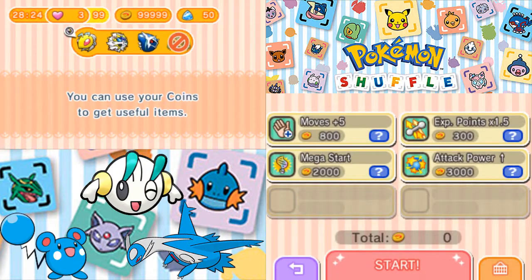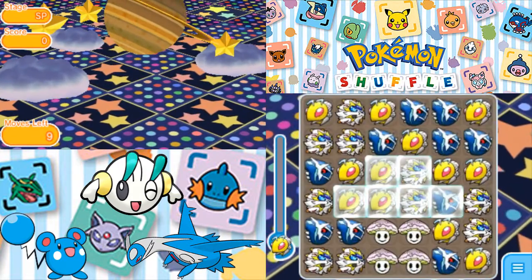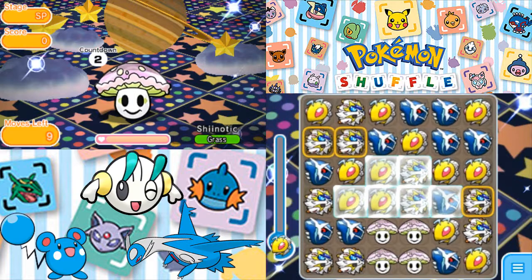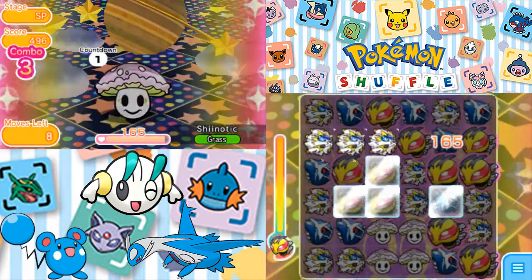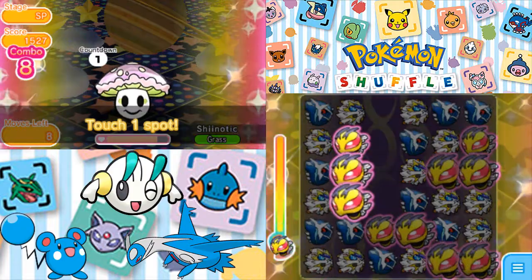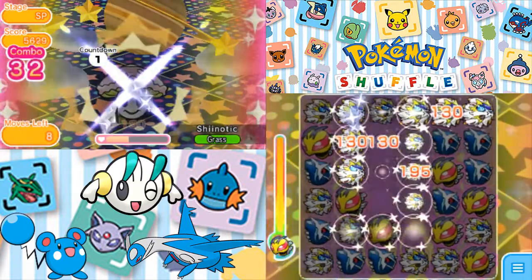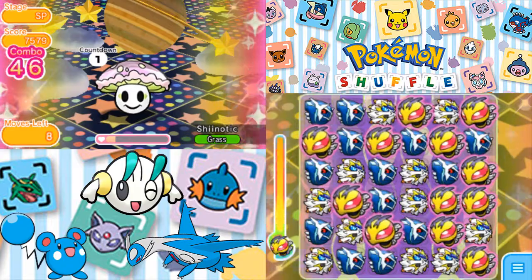And then there were three. Alright, we have nine moves to do this. This is clearly a rare one — it is Shinotic. The barriers are going to mess things up for us. I think we need to get the Mega Evolution off soon. We're not getting the Metal combo down, but we are going to be able to do this.